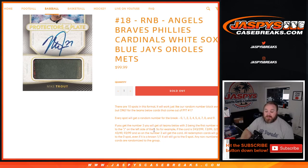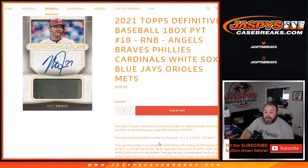If you get the number three, you'll get all cards for those teams with the three being the first number next to the slash on the left side of the slash. So for example if the card is 243 out of 299, 13 out of 99, 3 out of 25, 43 out of 49, 93 out of 99, and so on. All redemption cards will go to the zero spot, even if it is a known one of one. Any non-numbered cards are randomized to the group all as one.